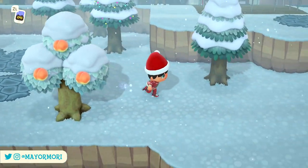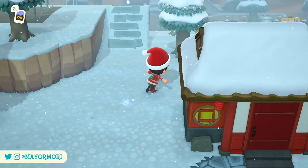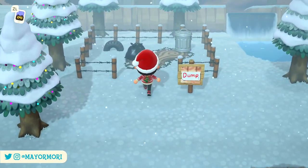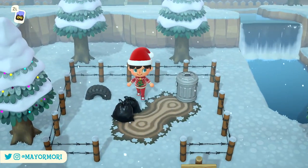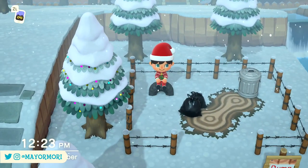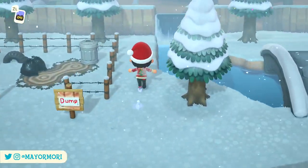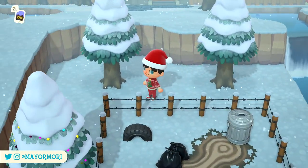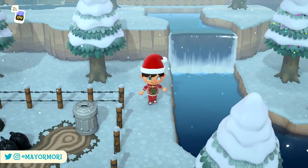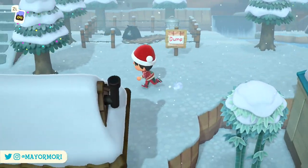Anyway, moving on along the middle tier we have the classic dump. This is pretty easy to make and features some awesome dirt patterns made by the same creator of the classic path — they're super talented and I'll leave the links in the description. In the original, every town would have a dump just like this and you could literally throw things away there, or take something if you liked the look of it. It was a good way to make a few extra bells or get rid of things you didn't want.